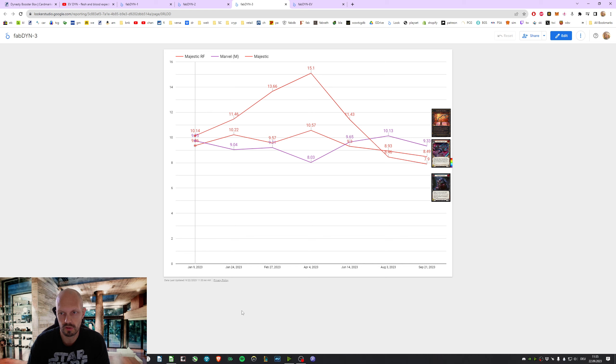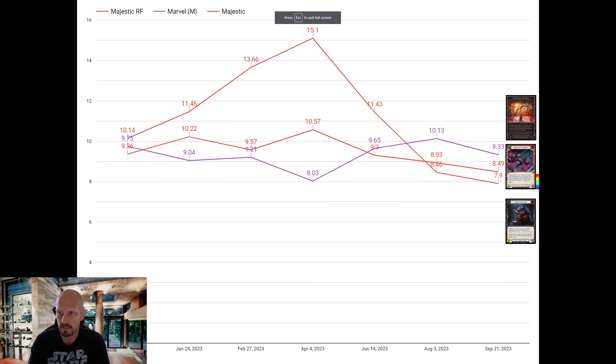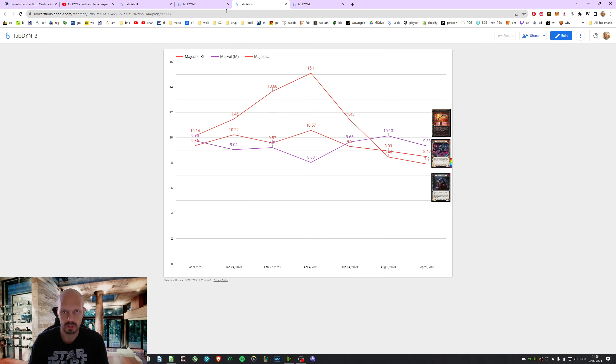It's out of print for a long time and distribution — there is nothing left, at least in Germany. So what does that mean? We also have these Marvels, which are Majestics in their original version. 9.33 is what they add in value. So that's also an average. It's going sideways.